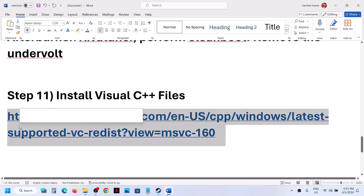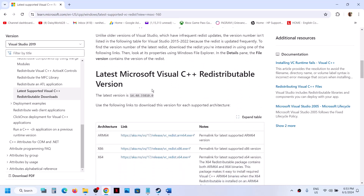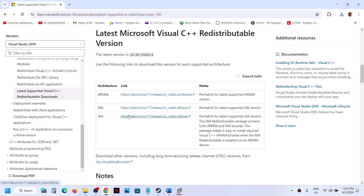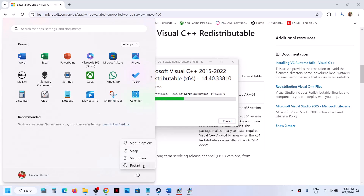The next step is to install the Visual C++ files. Copy the link provided in the video description and open it in a browser — it will take you to the Microsoft website. Install Visual Studio 2015, 2017, 2019, and 2022 redistributables. Download the x86 file and run the exe — click Repair if you see that option, or Install if you see Install. Then download the x64 file, run it, click Repair or Install, click Yes to allow, and let the installation complete. Once done, restart your computer and launch the game.